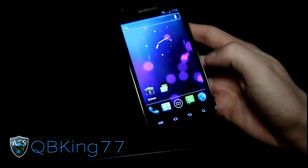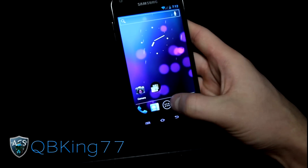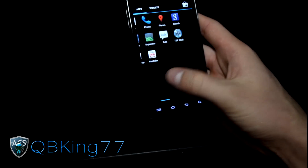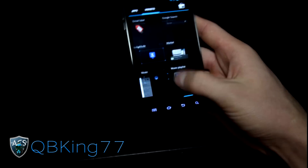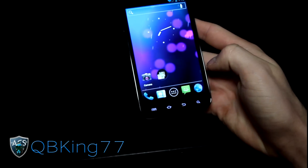Let's get into the review. You've got a Trebuchet launcher, which comes with CM9 and emulates the stock Ice Cream Sandwich launcher. Overall, everything is crazy smooth and working very well. As you can see, I'm flicking through these screens crazy fast — no lag whatsoever.